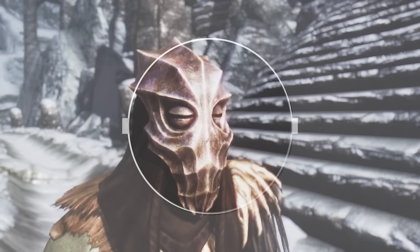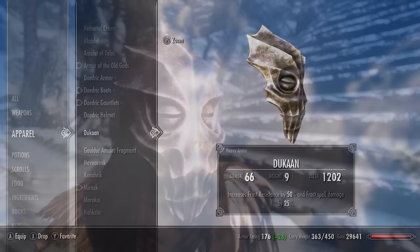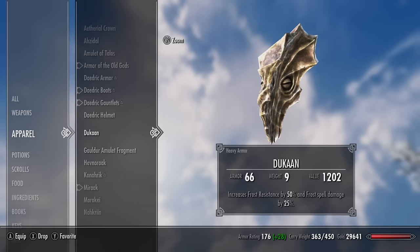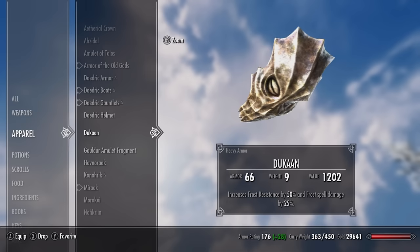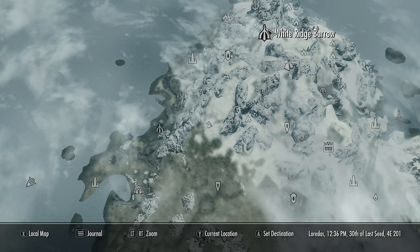Number twelve is Dukaan. Once again it counts as heavy armour with an armour rating of 23. It gives 50% resistance to frost and boosts frost spells by 25%, including enchantments and shouts — basically the ice mage version of Ahzidal's mask. However, most enemies in Skyrim have frost resistance, so frost magic is less useful overall. The mask can be found in the depths of White Ridge Barrow.